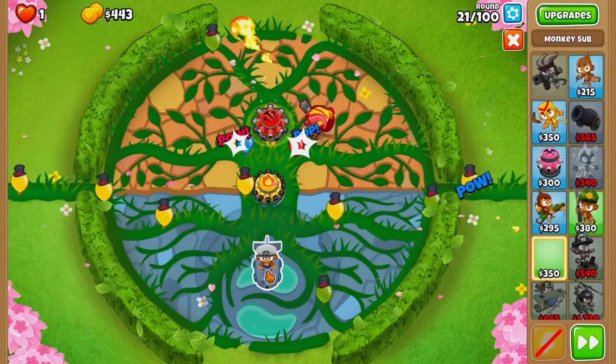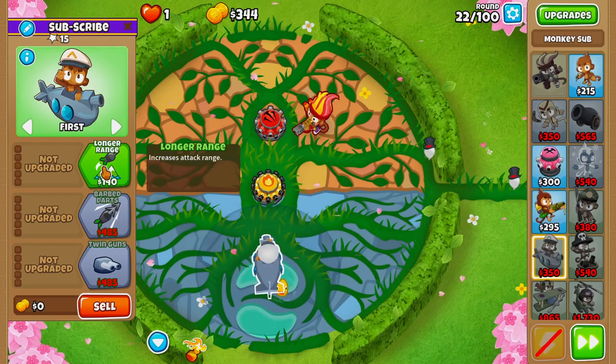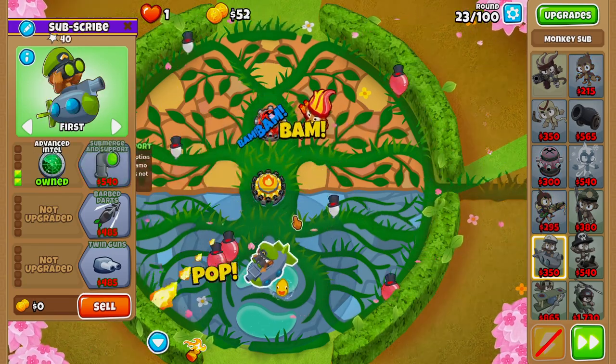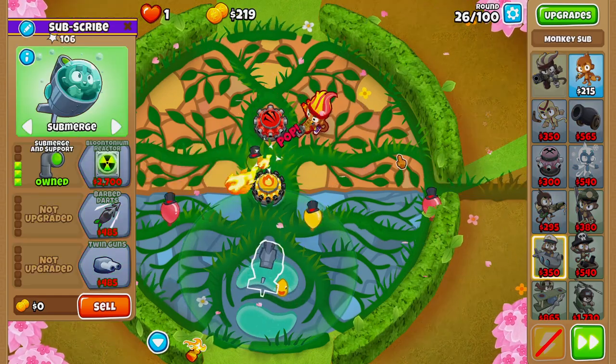On round 21 we're going to grab ourselves a monkey sub and place it right here. We'll upgrade it to longer range and advanced intel, then on round 24 we'll drop Gwendolyn's cocktail, then submerge and support on round 26.